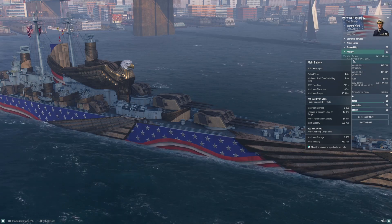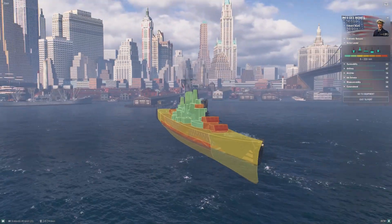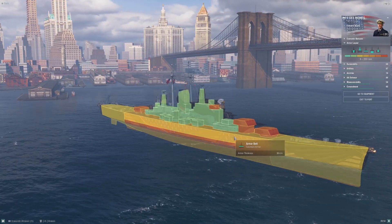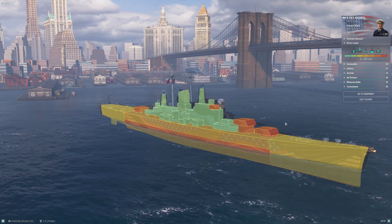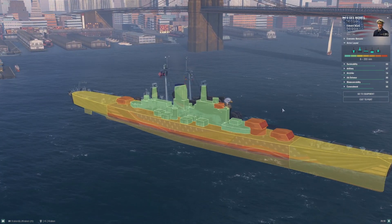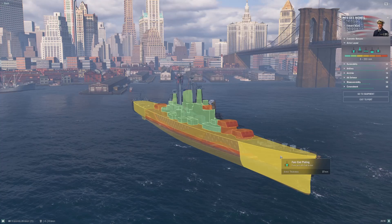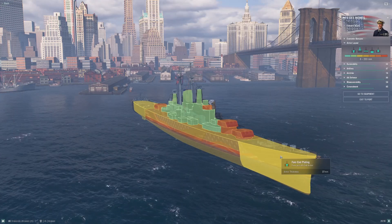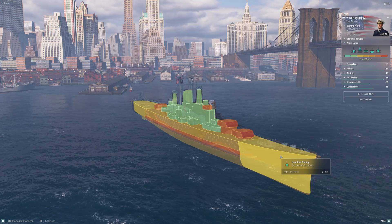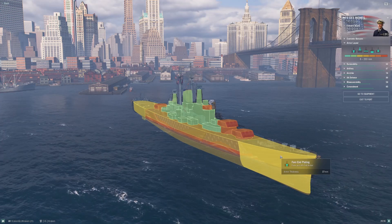Let me take a quick step back to cover armor layout — more of the same from what you've been getting up to this point. There are a couple of minor improvements to Des Moines's armor scheme that you probably won't notice much in practice. For starters, you still have the 27-millimeter bow, meaning your overmatch threshold remains 15 inches. At tier 10 you won't see many 15-inch armed battleships, but almost every other battleship will overmatch your bow.